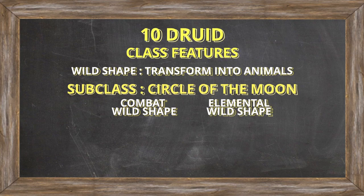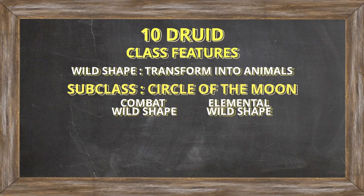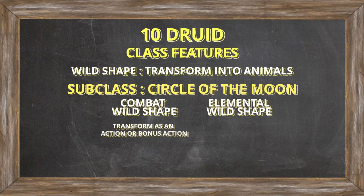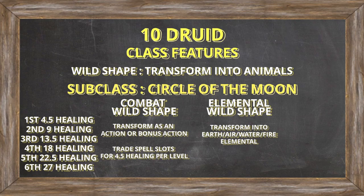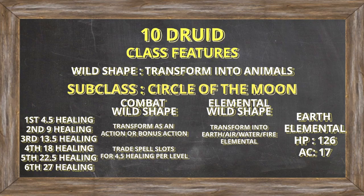The Circle of the Moon subclass gives us Combat Wild Shape and Elemental Wild Shape. Combat Wild Shape allows us to shapeshift as an action or as a bonus action, and while transformed we can trade spell slots to heal ourselves an average of 4.5 health points per level of the spell slot, or an average of 27 health with a 6th-level spell slot. Elemental Wild Shape allows us to use Wild Shape to turn into an Earth, Air, Fire, or Water elemental. For this build, we'll be choosing the Earth Elemental for their immense 126 health points and respectable 17 AC.